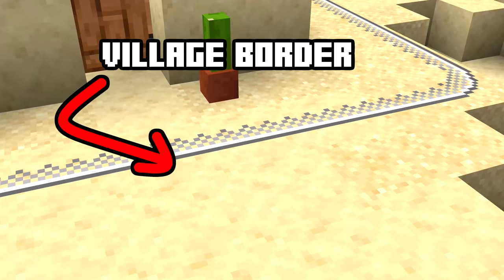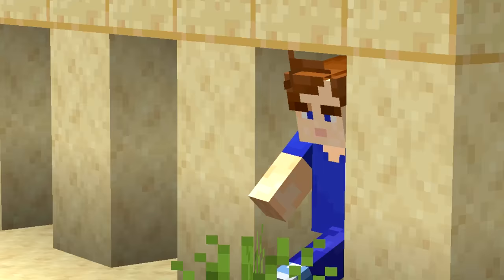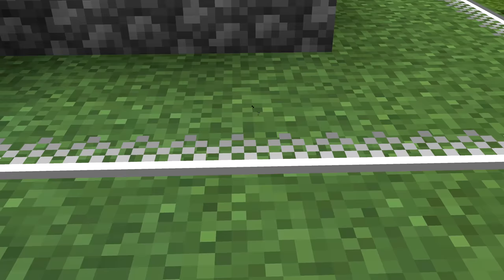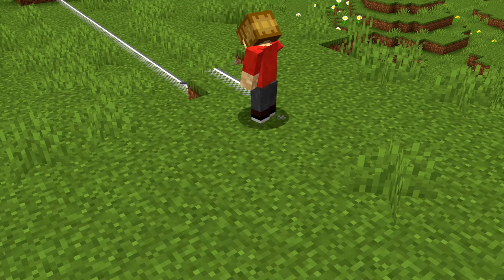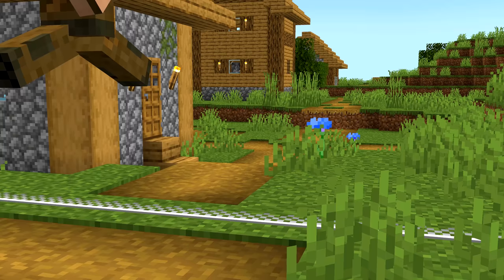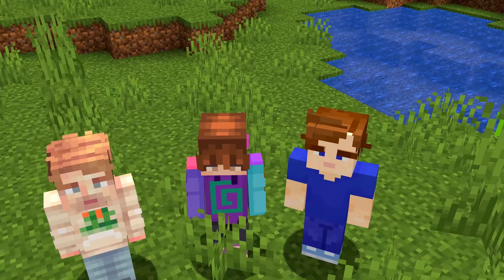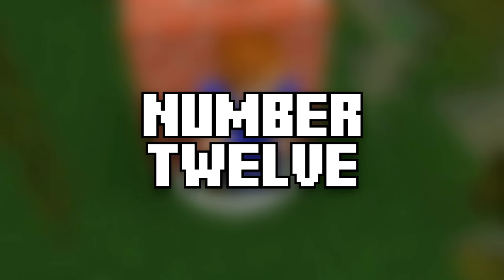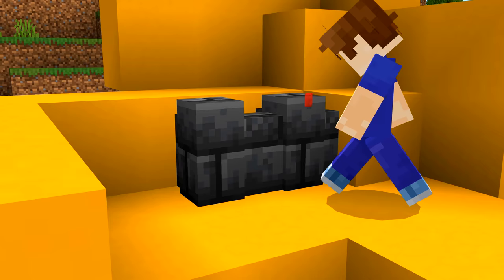Number 11. Sometimes it's difficult to see where a village starts and ends, but with village border blocks, that's no longer a problem. They were seen in a demo at a convention, and the textures remained in the files for years. However, there's no footage in existence of them in action, so it's difficult to know if these were placed like redstone to trap villagers, or if they just generated naturally. The blocks would be nice on servers, to confine players into a small space before a challenge starts.